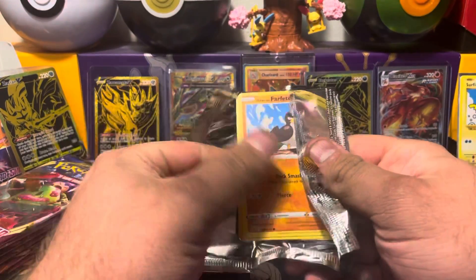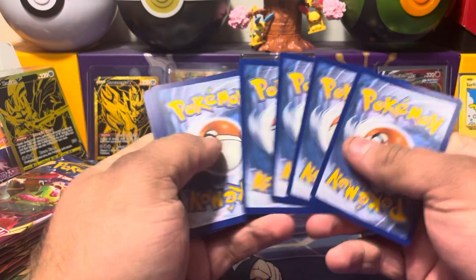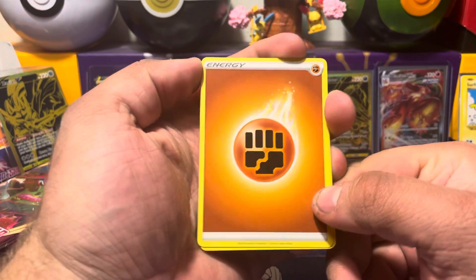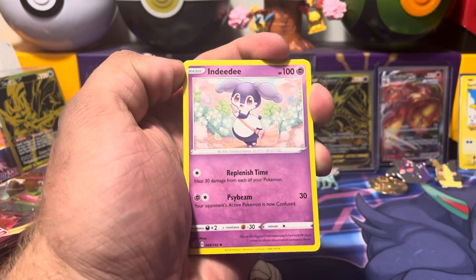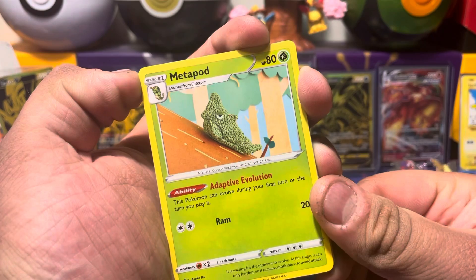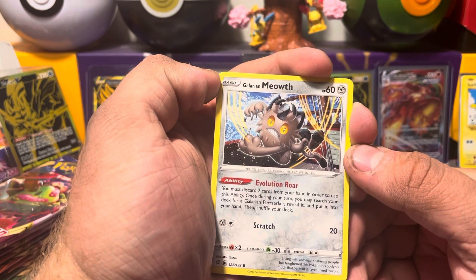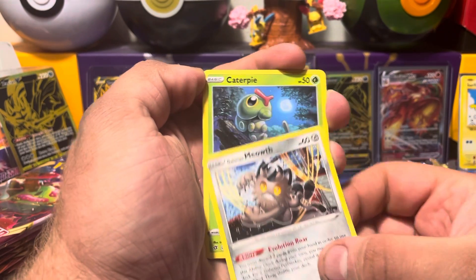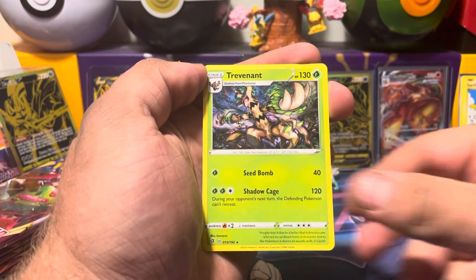Let's see if pack number two can get us going here. I do actually play the TCG online, so that's why I don't give away the codes. Maybe in the future we can give some away, but for right now I'm just kind of stockpiling them. We've got a Fighting Energy, Indeedee, Charjabug, Metapod with the Yarn Nation Alert. I've got a Farfetch'd, Meowth — I've got the Gold Meowth from this set, that was my one gold hit from the booster box. Got a Caterpie, Corsola, Litwick, Stonejourner, and a Trevenant.